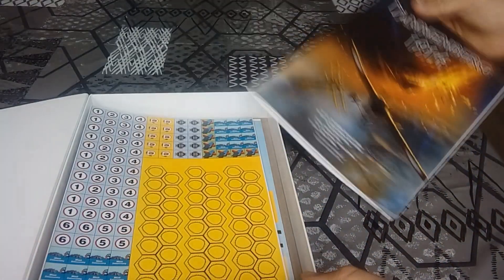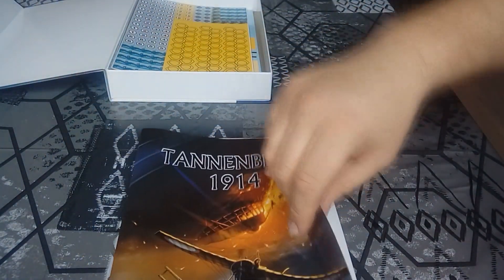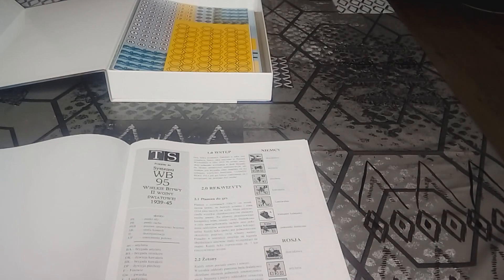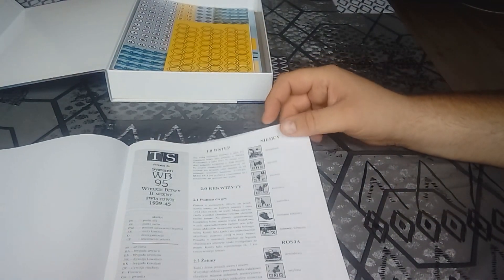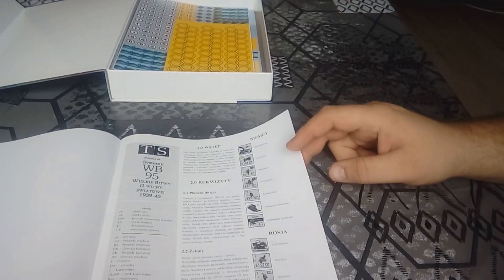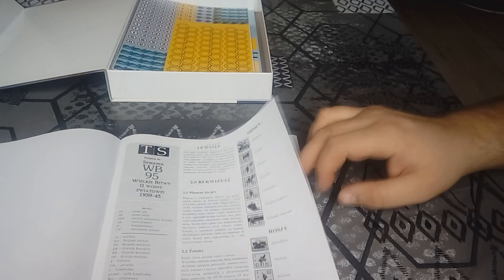Instrukcja w miękkiej okładce, kredowy papier — gra systemu Wielkiej Bitwy II Wojny Światowej, WB-395. Standardowo instrukcja czarno-biała. Na pierwszej stronie mamy komentarz i opis żetonów.